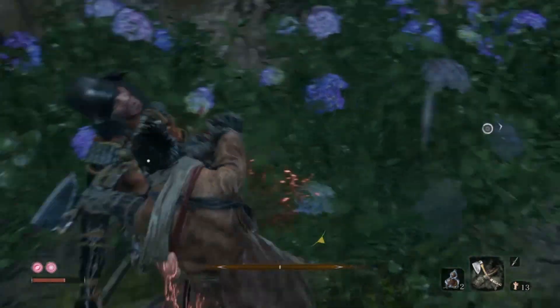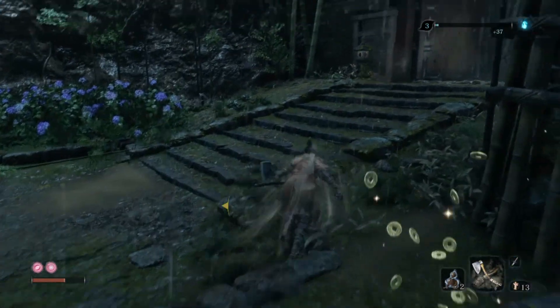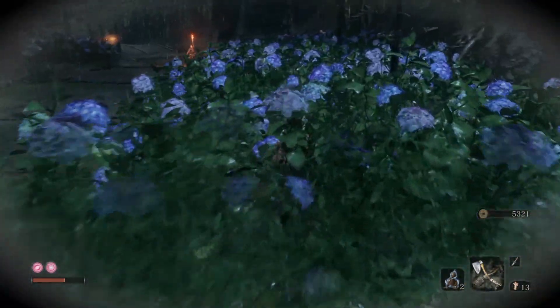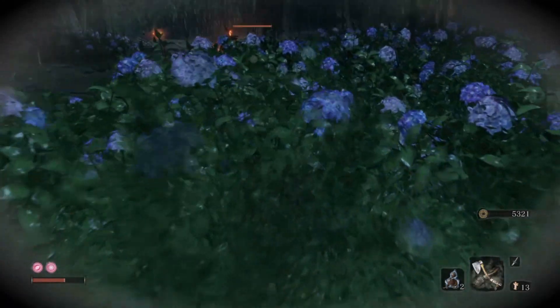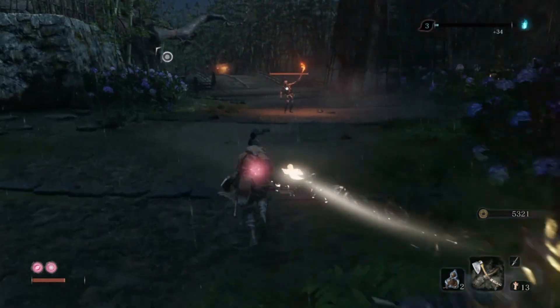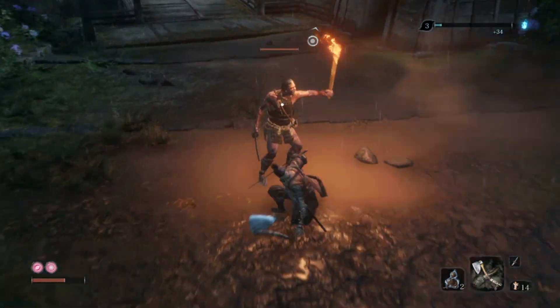We're going to drop into the bushes over here because there's an archer — you'll most likely be familiar with this place since you have to go through it to get to the shrine. He's right up here, you'll sneak attack him, and again the guy with the torch is going to aggro on you, but he just stands there and waves it around at you for a second. Plenty of time to come up and knock him in the face with your axe.